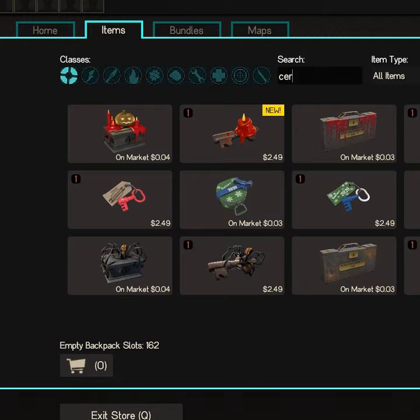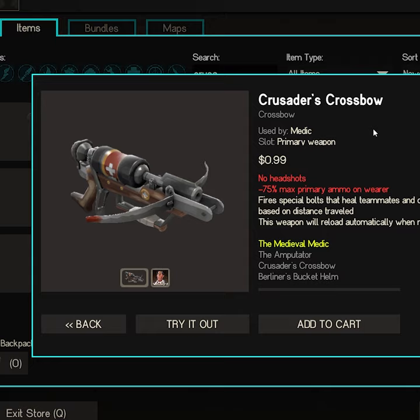Then you go to Items, and then you type in the weapon you want, and then you click on that item, and then you just hit 'Try It Out', and then the Mann Co. store will let you borrow that item for one week.